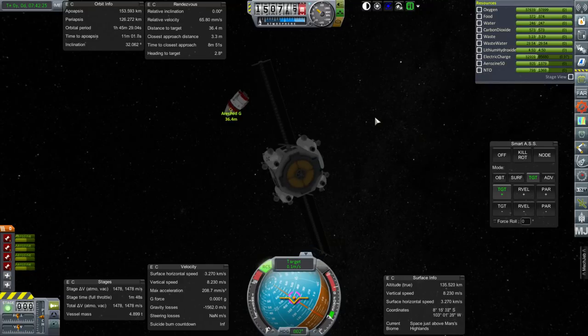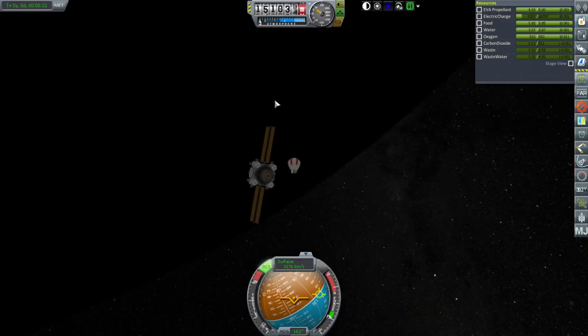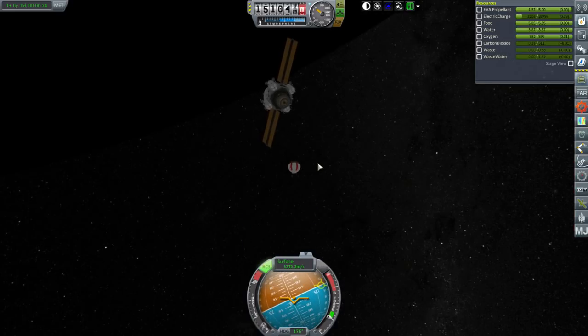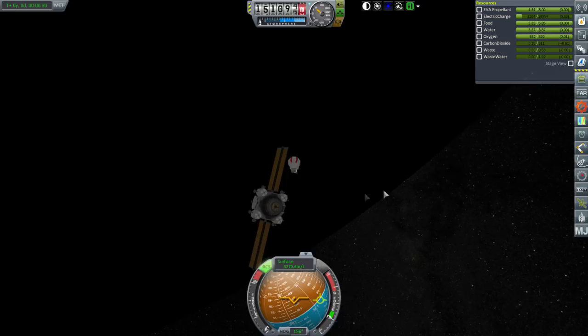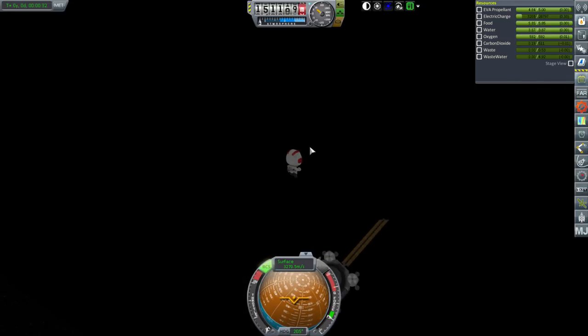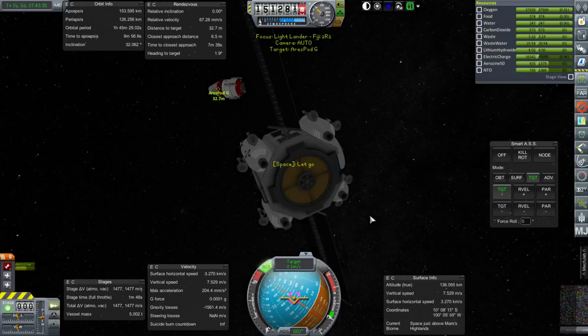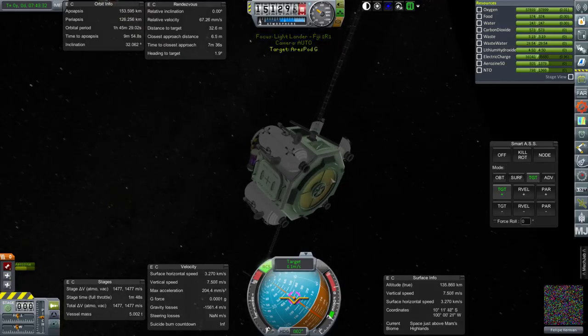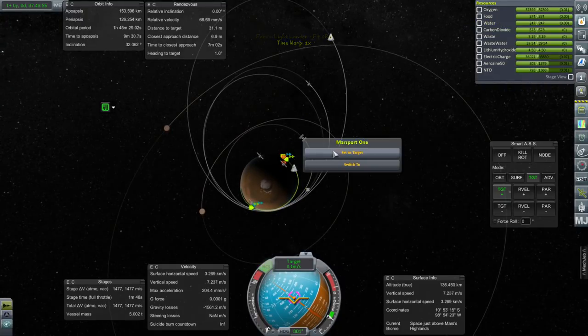I think we're close enough for the EVA here. This was more of a boots-on-the-ground sort of Mars mission, but at least it wasn't a Kerbal stuck on the ground Mars mission. He is in. We've got some serious electric charge consumption, but a lot of that will go away once we are back in daylight. Setting Mars port 1 as our target, and a maneuver there.